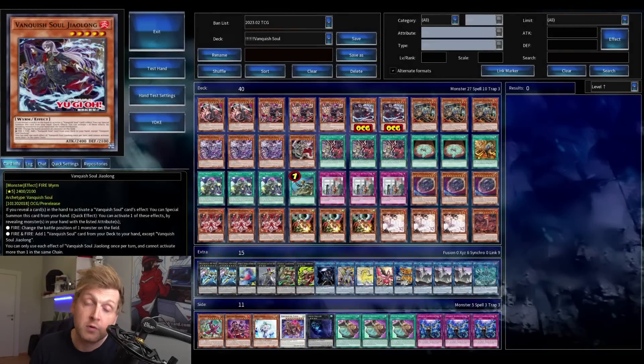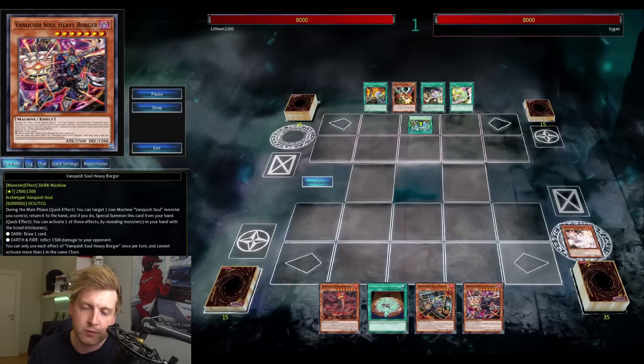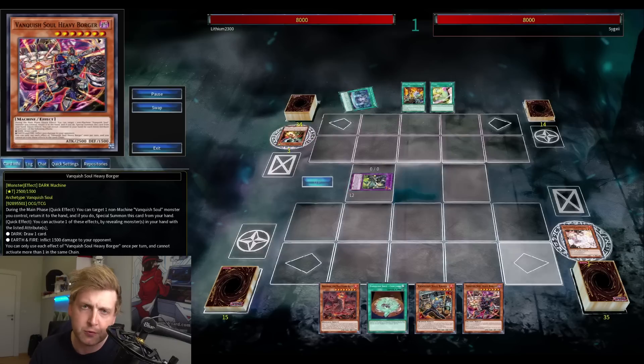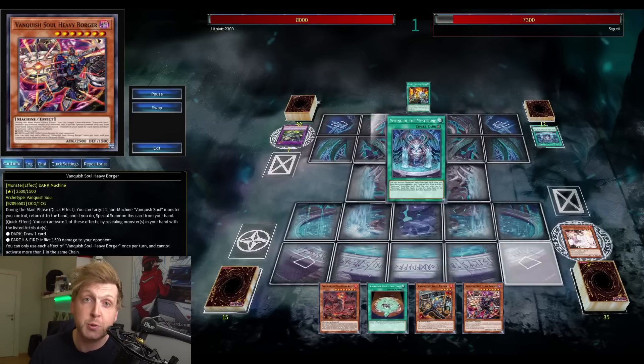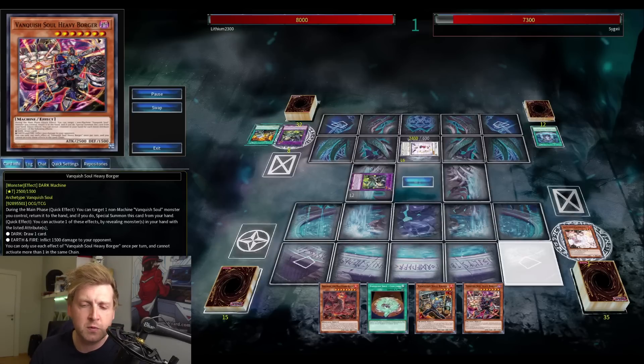Welcome back! Vanquish Soul got more support — a new trap and a new monster, Draw Along (hope I pronounce that right). It's a new fire attribute monster for Vanquish Soul, which is significant because before this, the deck only had one good fire monster. There's the Raisin search and the hand trap one, which most people didn't run in the main deck — the main reason to run it was as a searchable fire attribute to reveal and pop something.